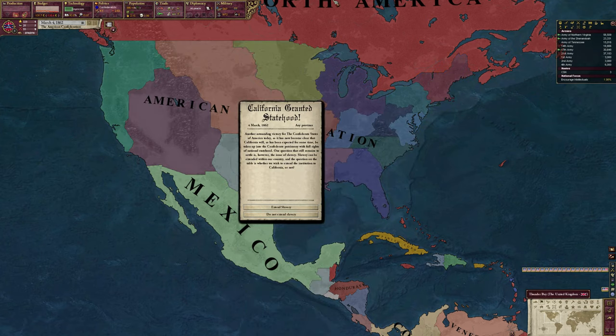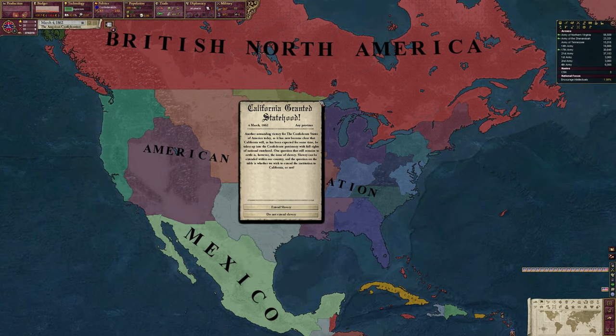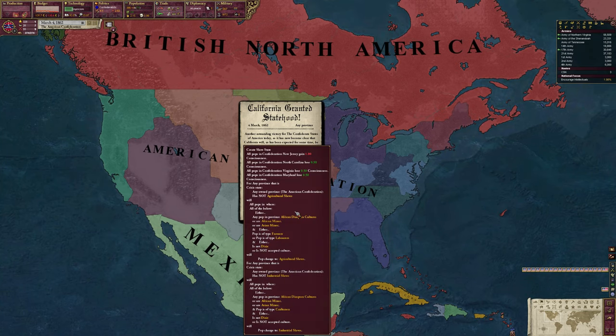There's a pop-up right away - 'Do not extend slavery' vs. 'Extend slavery.' This is the American Confederation way - we will not extend slavery.